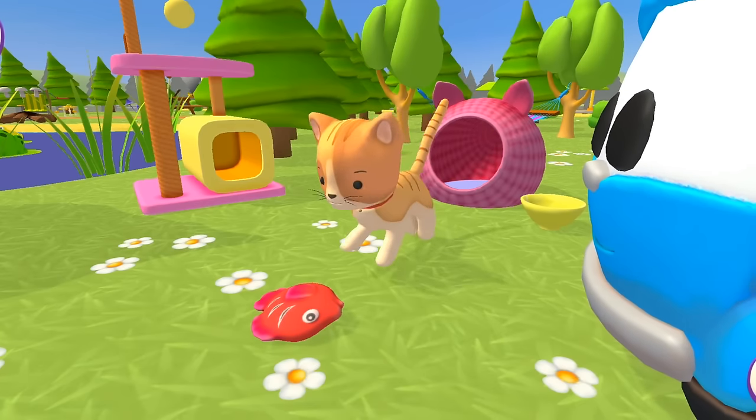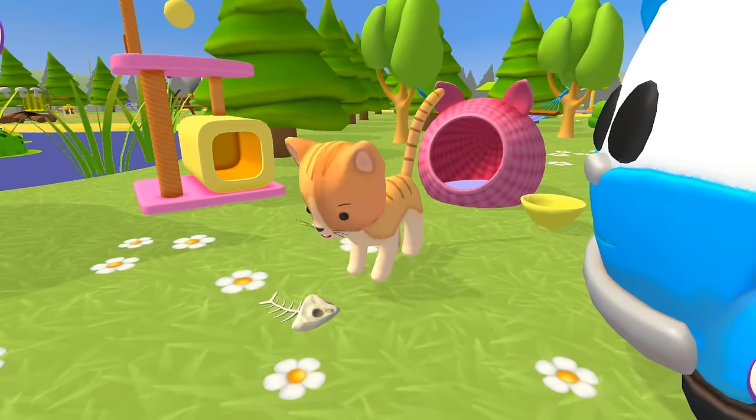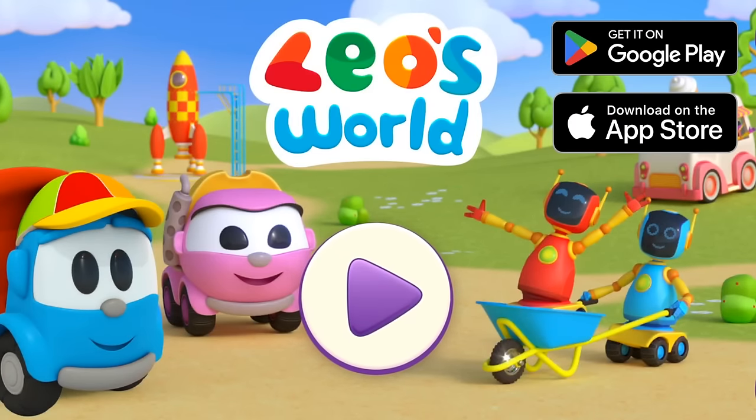The kitten ran away to get out of the rain. Leo's brought the kitten a fish! That's a very hungry kitten! She finished eating and went to bed. And you can find new activities if you liked playing Leo's World! Or watch other Leo's World videos and we'll play more together!